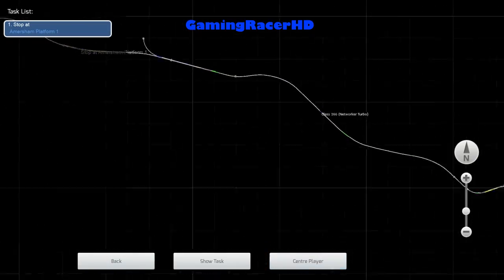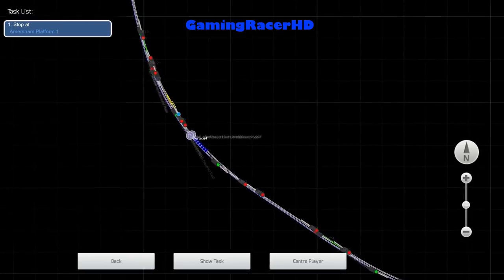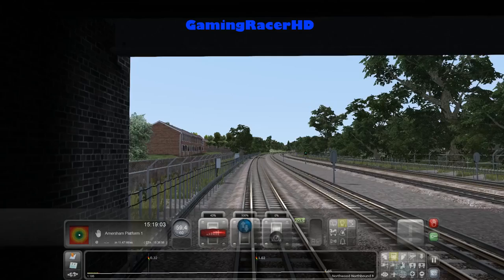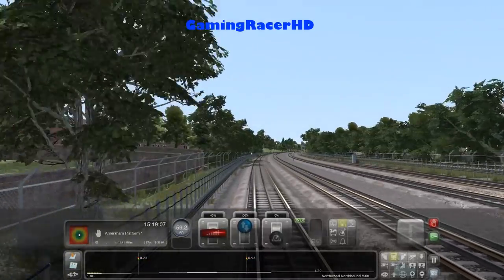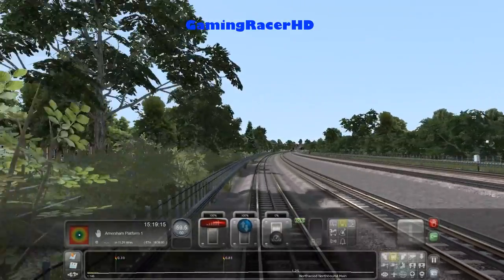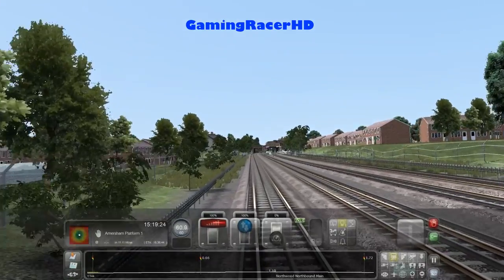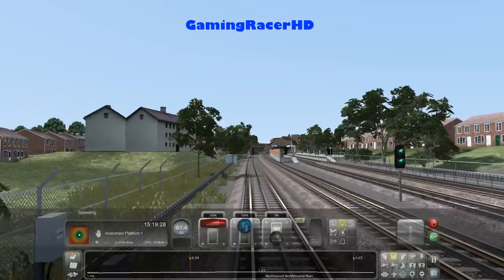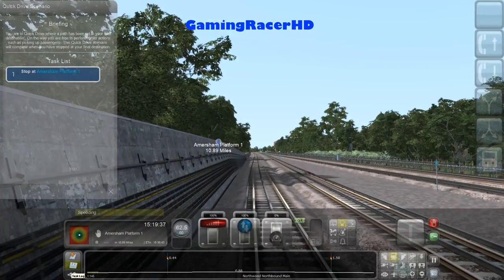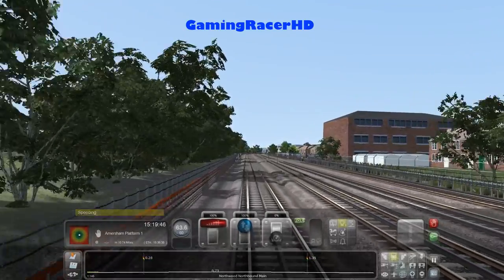The map should show us what station is next. Next station is Northwood Hills. Then I think it's Pinner, then Northwood. I'm just going to speed up to see how fast this train can go. This train sounds exactly the same even though we're going over 60 miles per hour. We've got 10 miles to Amersham - it's not too long. Obviously if we were stopping at each station it would take a lot longer.